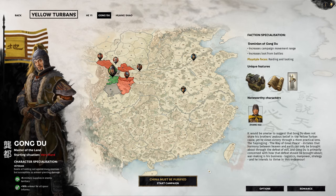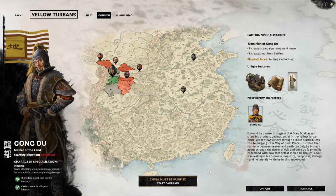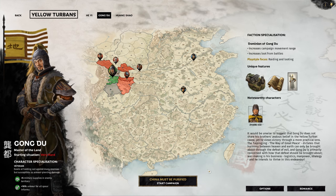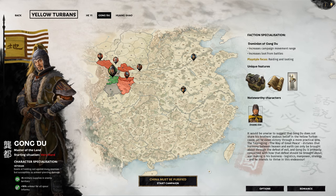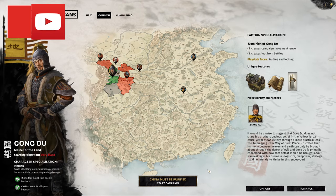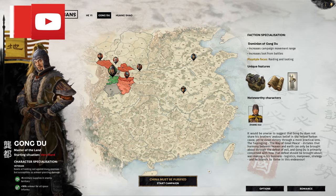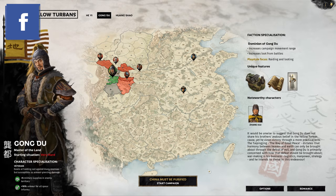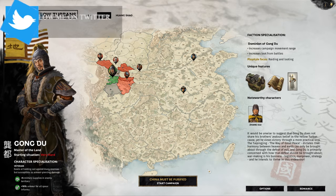Hello and welcome everyone, Laha here and today I've got early access to take a first look at the Yellow Turbans for Total War 3 Kingdoms. There are three warlords included in this DLC: He Yi, Gong Du and Huang Shao. The DLC is free to all those that pre-order the game, and for those that pick up the game in the first week of its release — the 23rd of May until the 30th — will also get the DLC free. I've got 30 minutes to go through a campaign today, so I'm going to show you guys the first few turns of a Gong Du campaign.